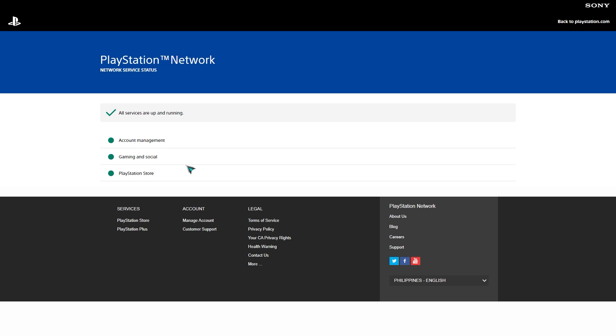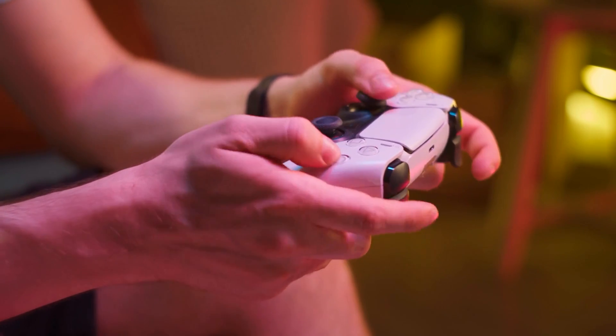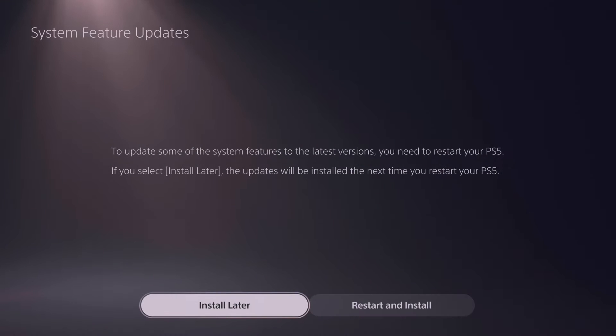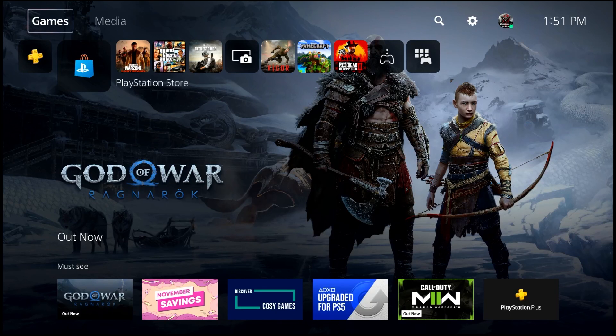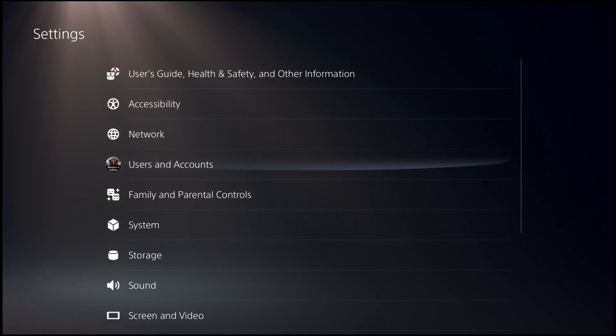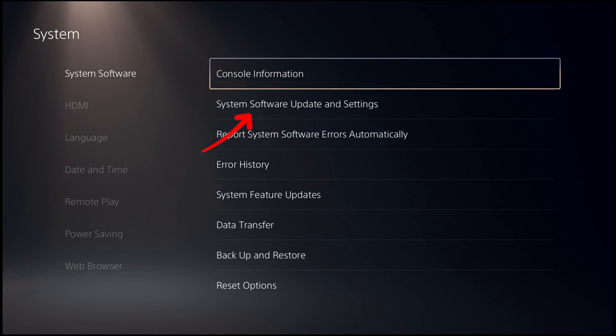Fix number three: install updates. Whether you have an issue or not, keeping the software environment of your PS5 updated is highly recommended. Typically your PS5 should inform you automatically if there's an available system update, but you can also manually check. Go to Settings, go to System, go to System Software, go to System Software Update and Settings, then select Update System Software.